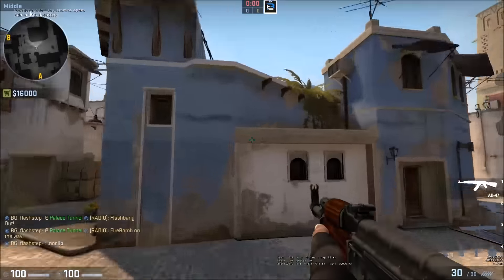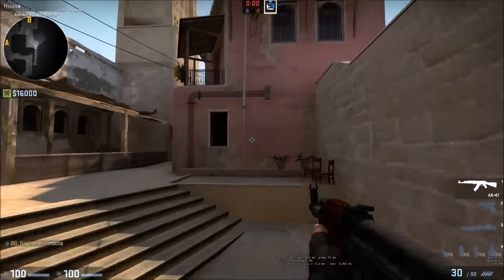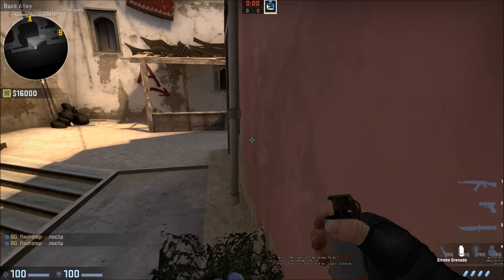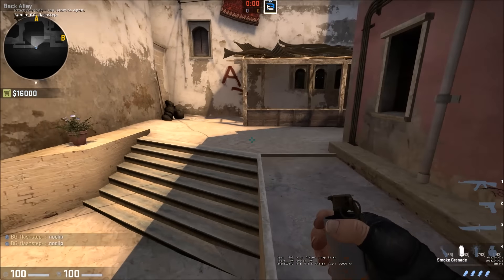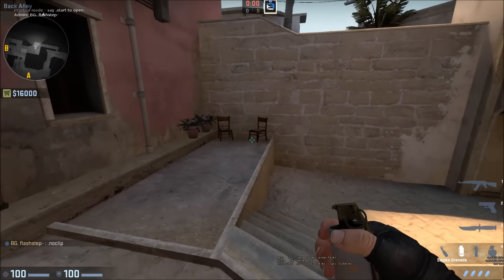While that one person is tossing all that, the other four players are going to be upper B. After a while trying to get a smoke that lands towards jungle and towards stairs, I found some jump-throw ones. But jump throws are never consistent now because you can't have the bind, so these are the closest things.